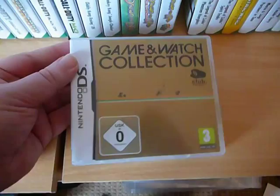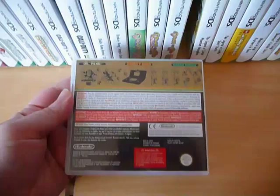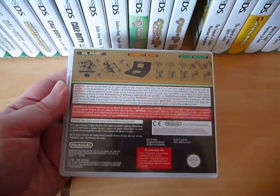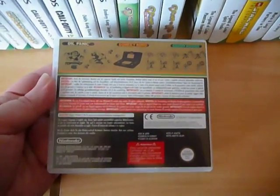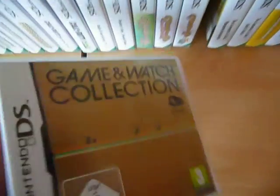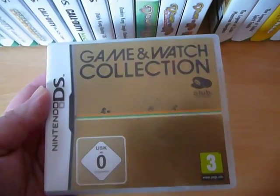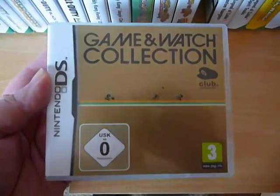And then we move on to a game you can't buy in the shops — this is quite a rare one. The Game and Watch Collection from Club Nintendo. This is a game I got with all my hard-earned Club Nintendo points from many years of buying all sorts of systems — probably had to register three or four systems and tons of games to get this. They no longer sell it, so it's quite rare now, but really cool.